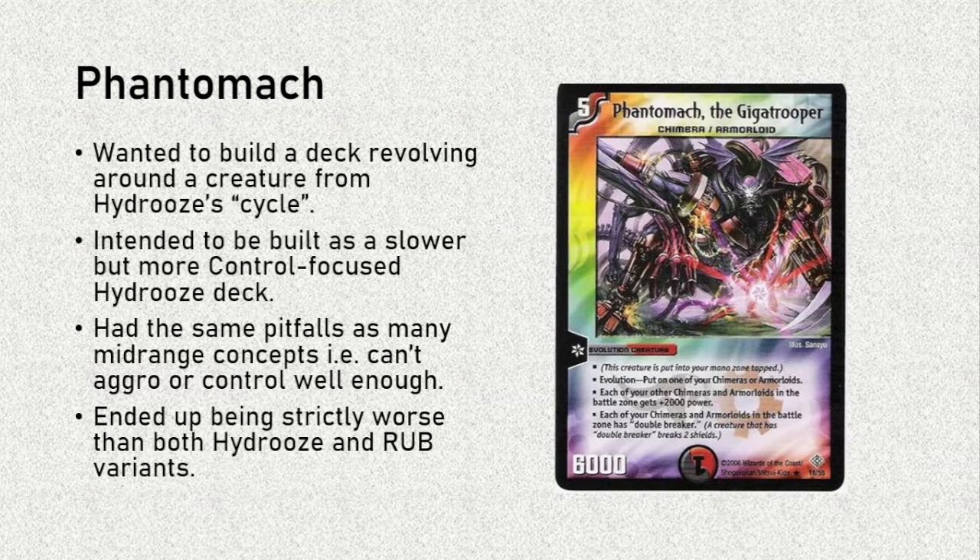The relative slowness of Fantomac wouldn't be too much of a problem because on four you want to play your Cranium Clamp anyway. As we tested, I realized that the deck had the same pitfalls as many mid-range concepts — it just can't aggro or control well enough. Jack of all trades, master of none, very unfortunate. I do feel like mid-range decks in the TCG, at least the most successful ones, tend to lean more towards the control end of the spectrum — like Rub Control, Merino Initiates, and even Wave Strikers. At the end of the day, Fantomac ended up being strictly worse than both Hydrus and Rub variants, and that's why we eventually scrapped it. Damien used to call this deck Bad Hydrus, but we called it Slow Hydrus — I guess Damien gets the last laugh.